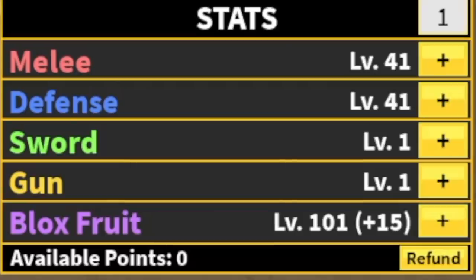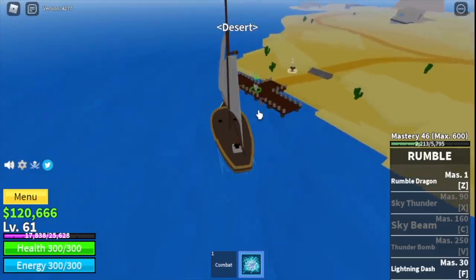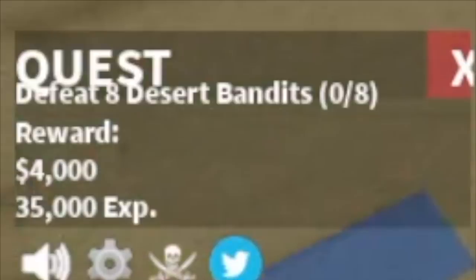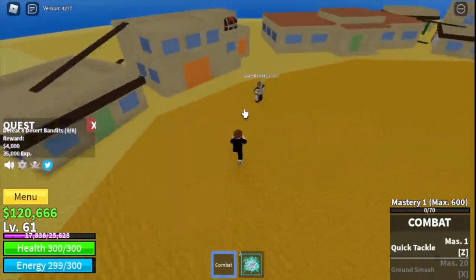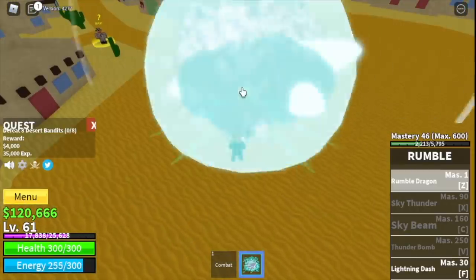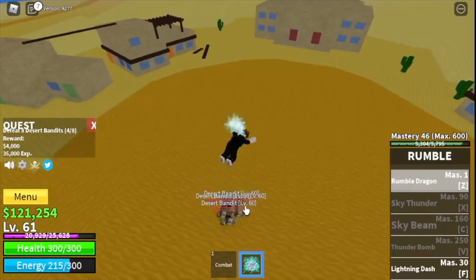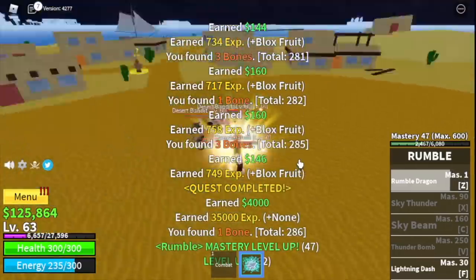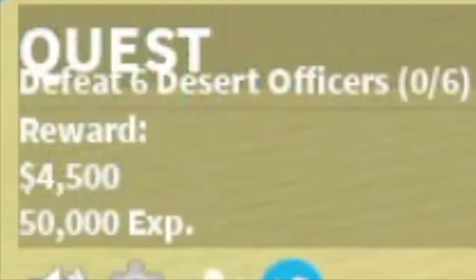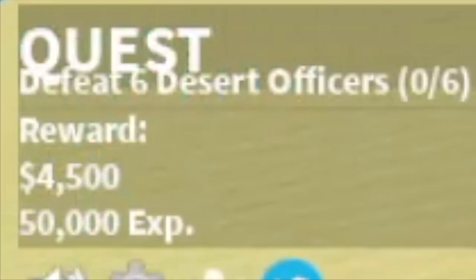Next island is the Desert. Start with the desert bandits — you need to defeat eight, same as the pirates. Just defeat four at a time; they're easy. Do it twice to level up. The goal here is to reach level 75.